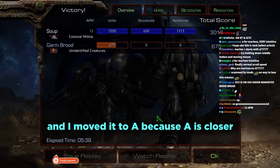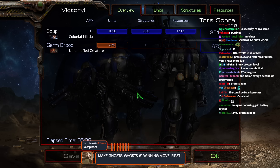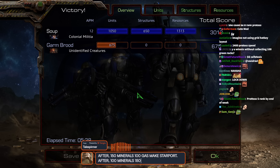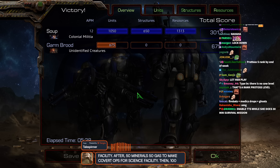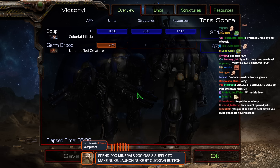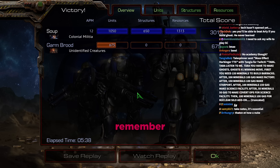Daniel explains he moved marines from M to A because A is closer. Chat notes Tara is at 12 APM. A chat message gives an elaborate ghost nuke strategy: 150 minerals for barracks, 200 minerals and 100 gas for factory, then starport, science facility, covert ops, nuclear silo, and finally a 200/200 nuke. Daniel laughs that the commenter can remember all that but probably can't follow basic cooking recipes.